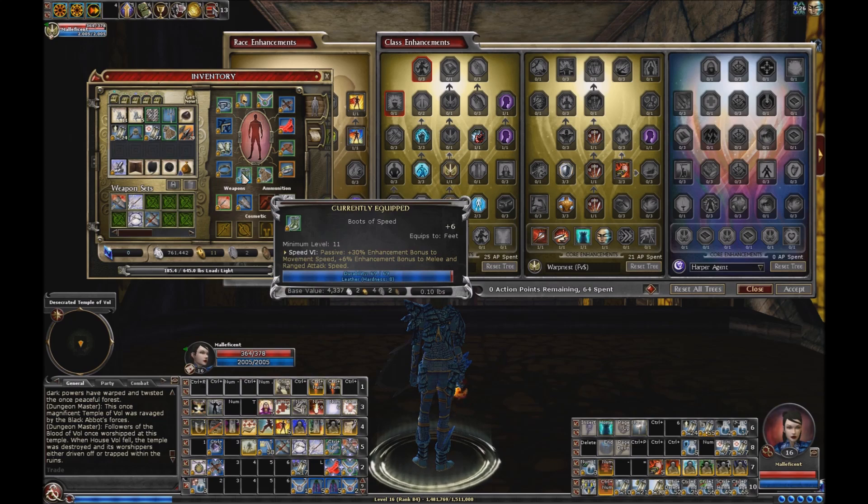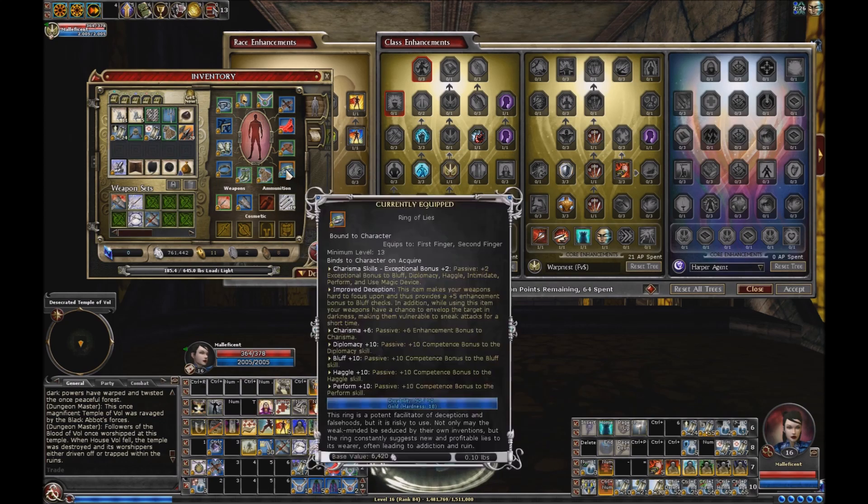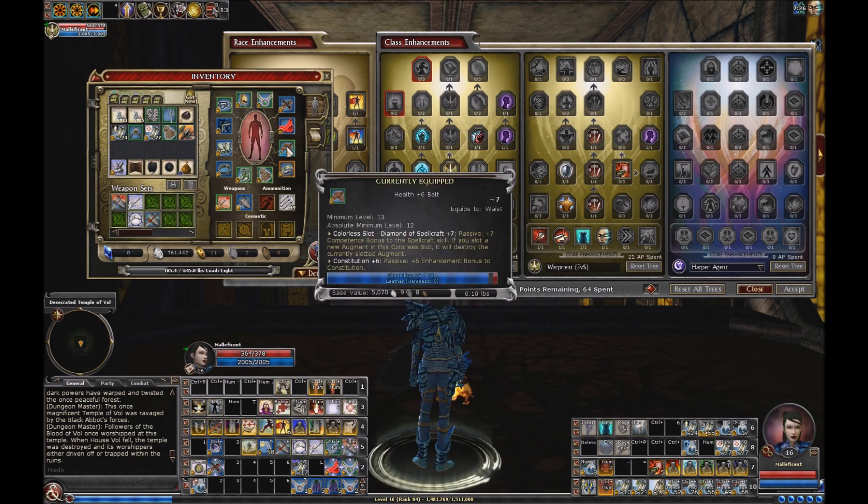Still rocking the Boots of Speed 6, and same Feather Falling Gloves. This I pulled in the Reaver Raid and got the seal too. I had lots of fun pugging with those guys last night in Giant Hole — really nice guys. Everybody I've met in Thelana so far, really nice. So I've got my Charisma 6 there, Exceptional Charisma Skills, Improved Deception, and a bunch of other goodies there too. The Haggle is appreciated as well so I can sell stuff and make a little bit more money.